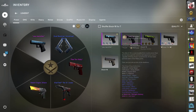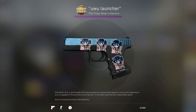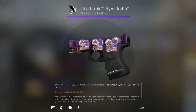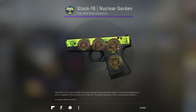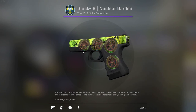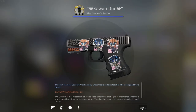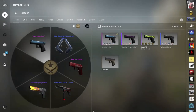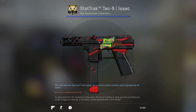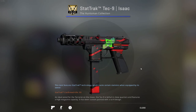For the CT pistols, the Glock and Tec-9 change but everything else is the same. With the Glock I have a beautiful Twilight Galaxy with some Kawaii Color stickers — looks very nice in my opinion. I also have another anime craft on a Glock that I really like — I crafted that myself and I really like the green color. For the Tec-9 I have an Isaac, a pretty well-known skin, but it has a Flipside Tactics sticker which makes it a bit more expensive than usual.